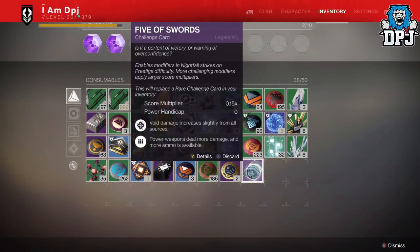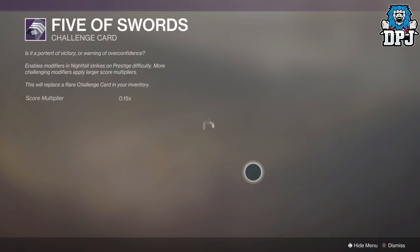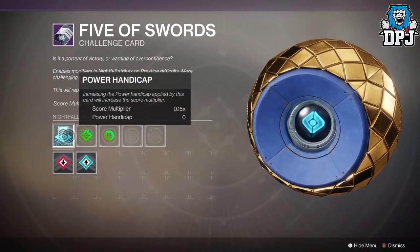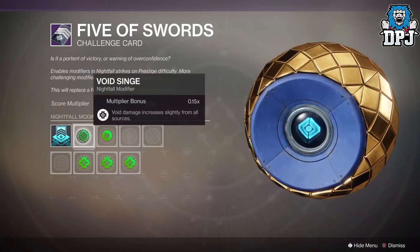First up, you will need to have a Challenge Card — the Five of Swords. These are bought from Xûr, so make sure you have one. Upon picking the Savathûn's Song nightfall prestige version, go into your inventory and edit the challenge card accordingly. Today I'll give you the two fastest ways to do this, but using this method you can create your own strategy quite easily.